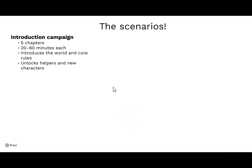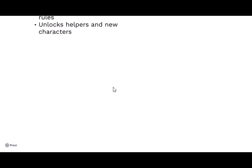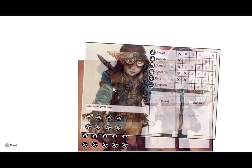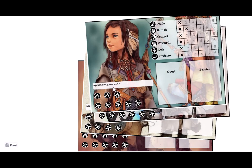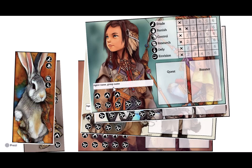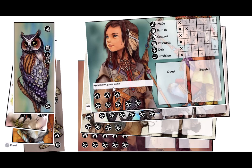There's an introduction campaign consisting of five chapters — the last chapter is pretty long, the others are very short. It introduces the world and core rules, and also unlocks new characters and so-called helpers. At the beginning all characters are the same with fewer options than in the full game. You can select from 11 different characters with different stats, and add a helper which modifies will, imagination, and/or skills — giving different starting positions in the game.